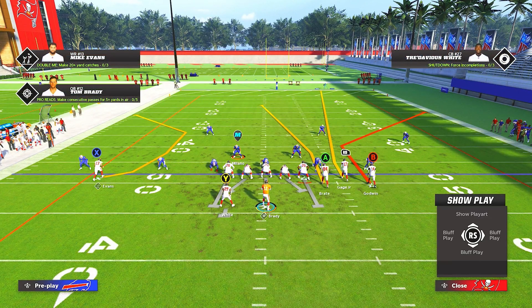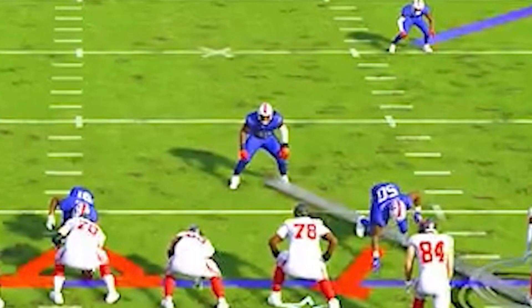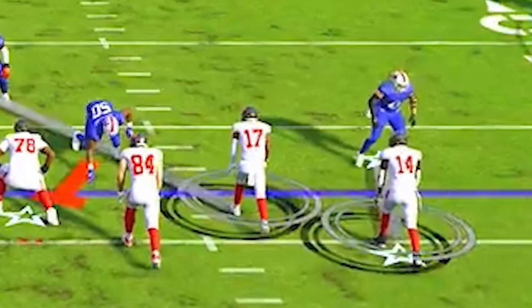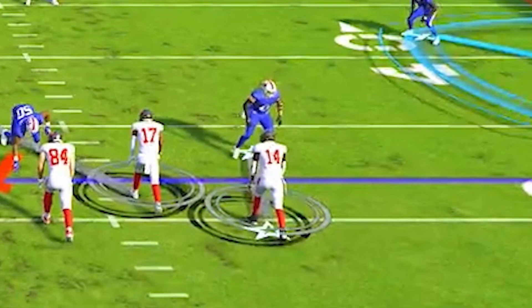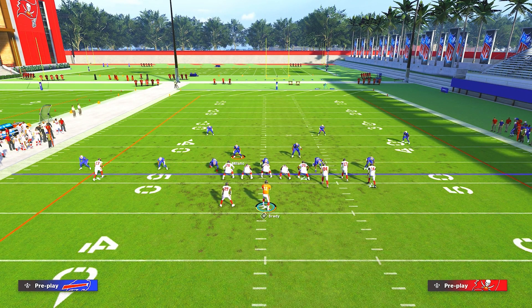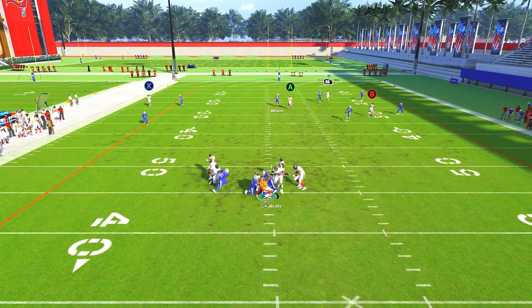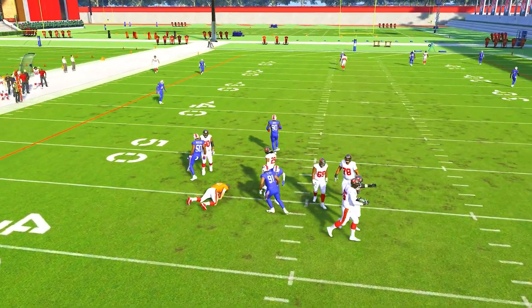This leads us to our next play, clear out FLN. Now this is the route combination you're going to see most Washington bunch users run when they go into clear out FLN. If you can stop this, you can win games. Taking the right-of-screen middle linebacker, manning him up to the number two receiver, and the right-of-screen slot corner, manning him up to the outside receiver to bracket off the corner out, leaving us responsible for the tight end on this little post route. The corner out from the B receiver is going to be bracketed off, and they can't throw that little fade route either. Perfect defense.